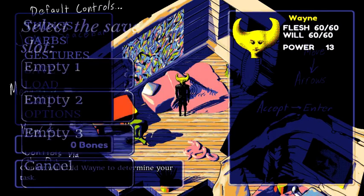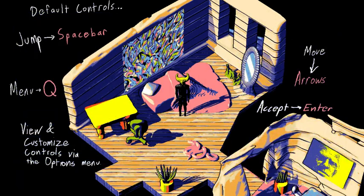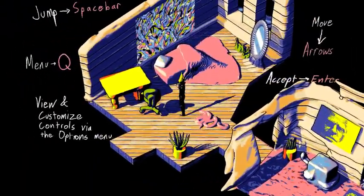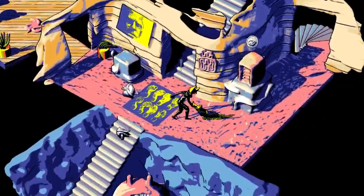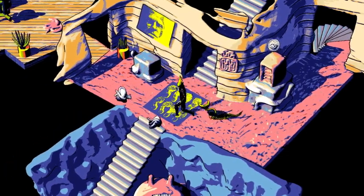Can I make a save here? Four slots — nice. I think that's it for now. I love the music of this series too. Wayne's house looks so different. I remember how simple it was in the original. You can pet the dog in Hylix too — at least I think that's a dog.